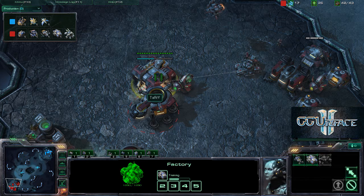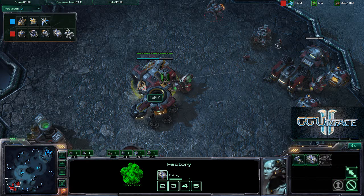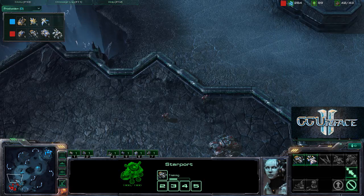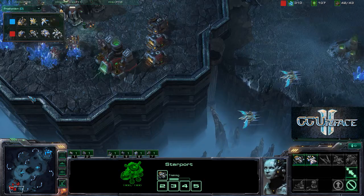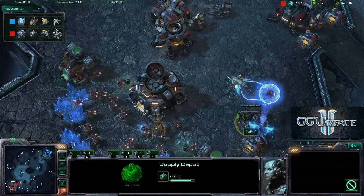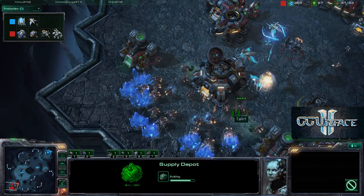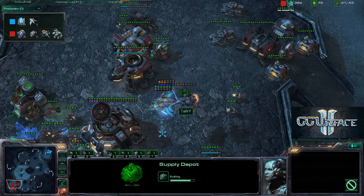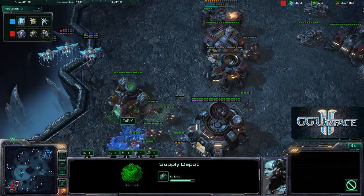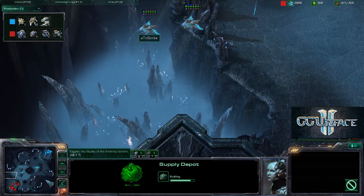The siege tank is probably going to siege up once he gets the siege tech. Three phoenixes are now out on the board. Two phoenixes come in from the side and pick up the SCV that's building a supply depot - very very good play. They also pick up a mule. The mule is actually worth more than an SCV because over their lifetime they collect around 200 minerals, and they should be killed before SCVs. A viking snipes the last phoenix out.